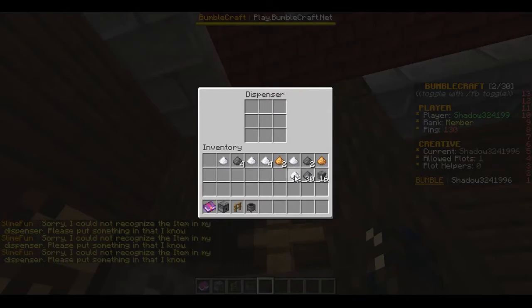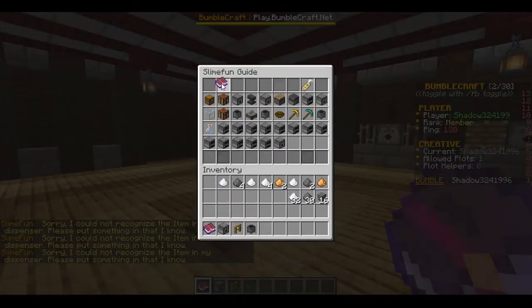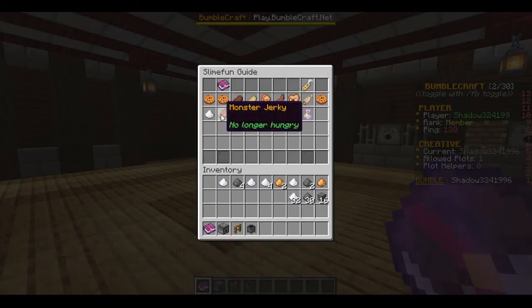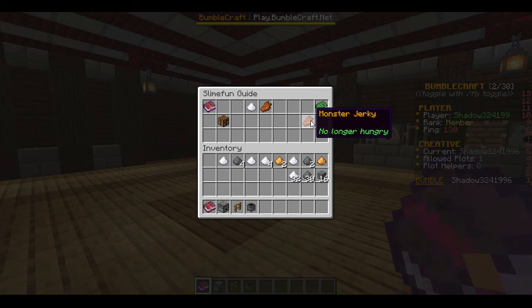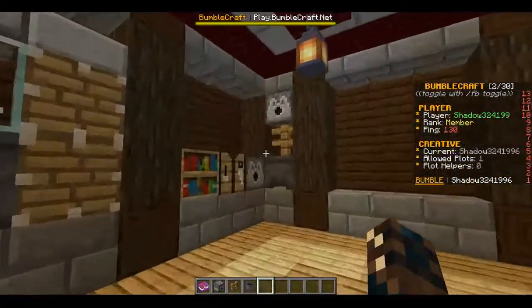Salt can be used for things like monster jerky — it's a good way to make rotten flesh useful as a new food source. As you can see, monster jerky needs salt and rotten flesh, and it becomes an actual food source. If you have a zombie spawner, it's kind of awesome.